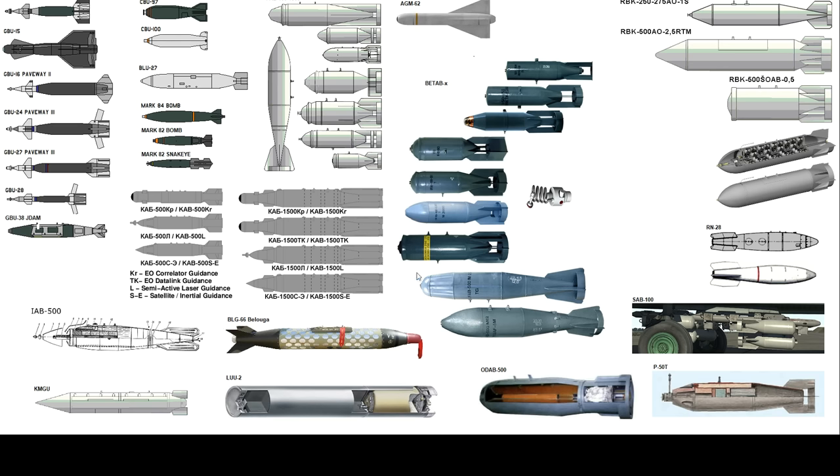Let's kick off with the basic Mark 82, Mark 83, and Mark 84. I've got a Mark 82 here — it's just a packaged bunch of explosives with a detonator on the front, a detonator in the tail, and some static tail fins so it drops nice and cleanly. These are American-built but used by NATO forces.